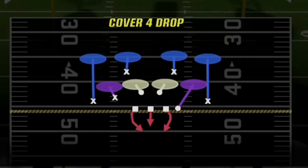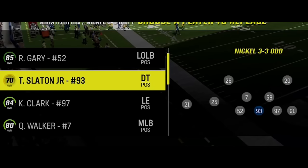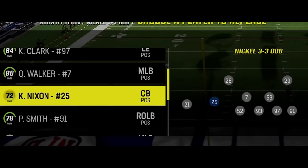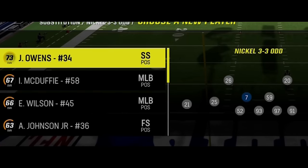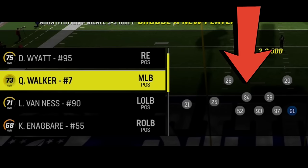For my audible plays, I still use the cover 4 drop a lot as this is usually my base defense versus run and pass, the pinch 0 for blitzing, and the cover 2 man for obvious passing situations. The most important part of the setup is my substitutions — I want to put my best coverage linebacker at the defensive end spot, so whoever has a good combination of speed and coverage ability. I choose Quay Walker because of his 90 speed, then replace him with my fastest safety to improve pass defense over the middle, since this defender will be manned to slot receivers, running backs, and tight ends.